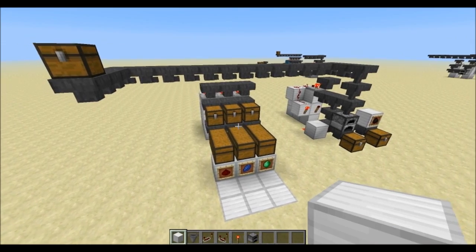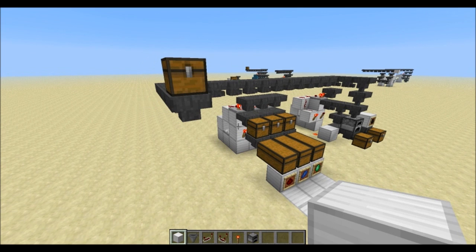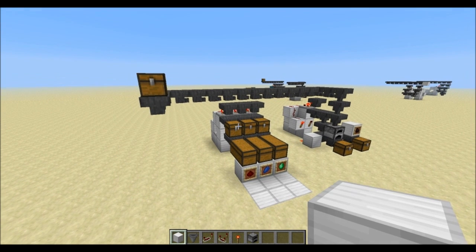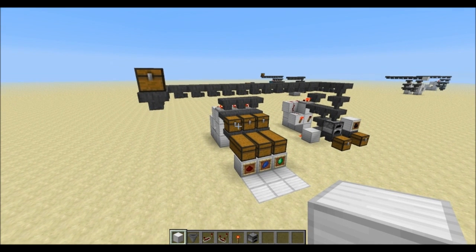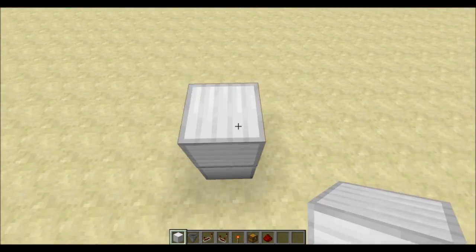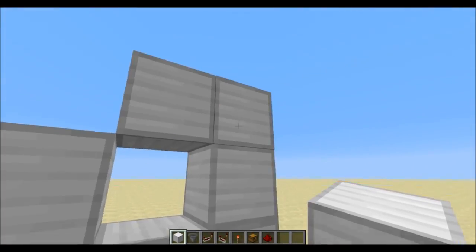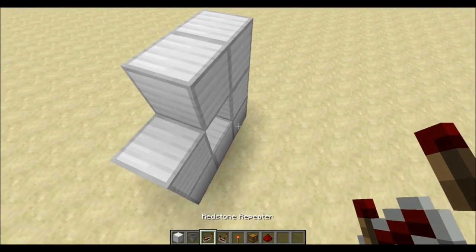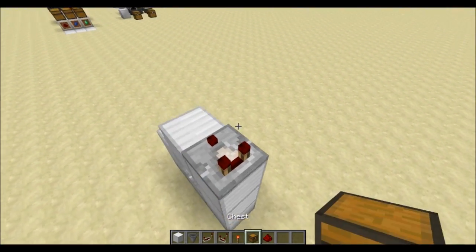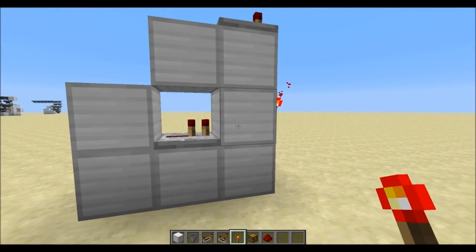The first part of the tutorial is dedicated to the automatic sorting system. I want to mention this is not my original design — it circulates on the wiki and other YouTube videos, and I can't clearly say who came up with it first. To understand this module, let's build the circuitry first. We need a shape like this: place a repeater facing in this direction, a redstone comparator here, two pieces of redstone, and a torch on the block the repeater is facing toward.